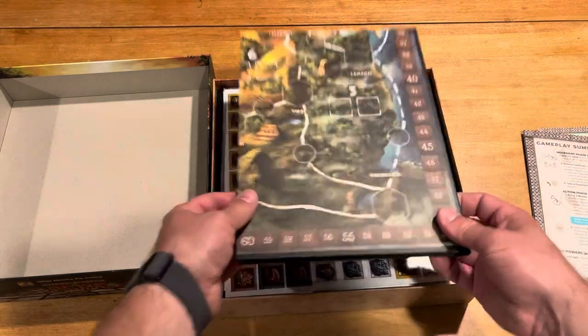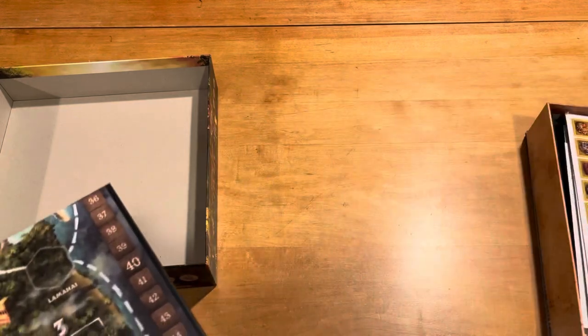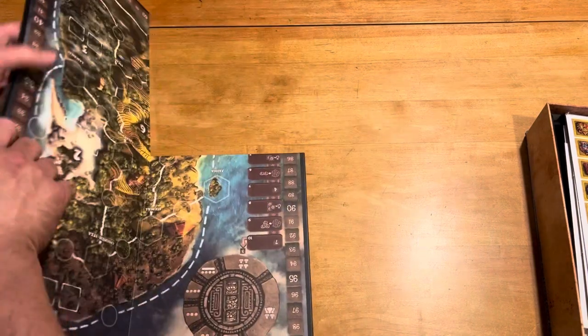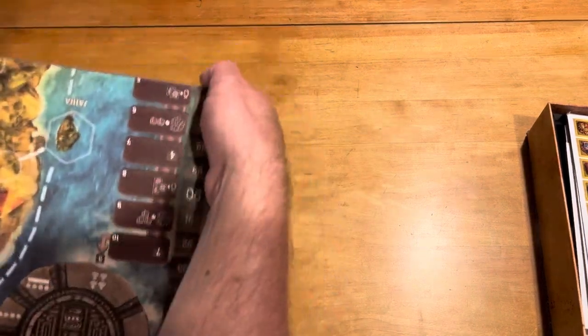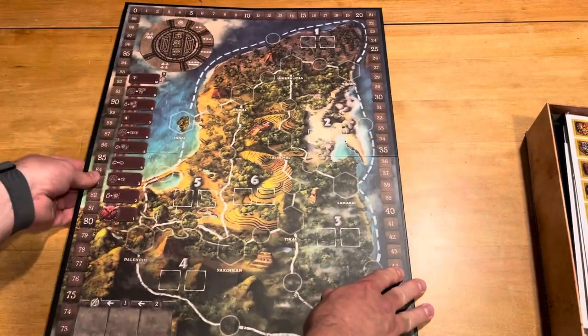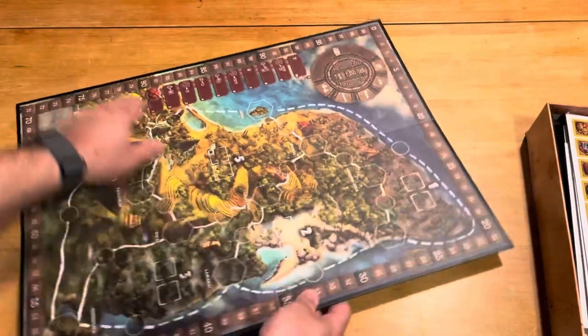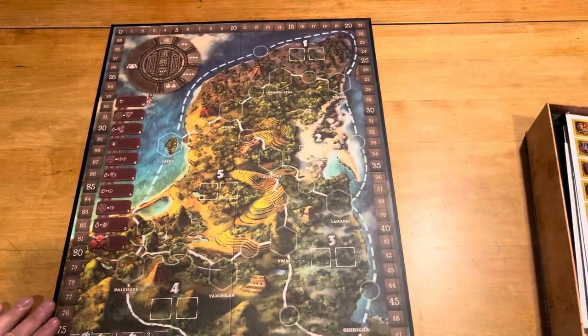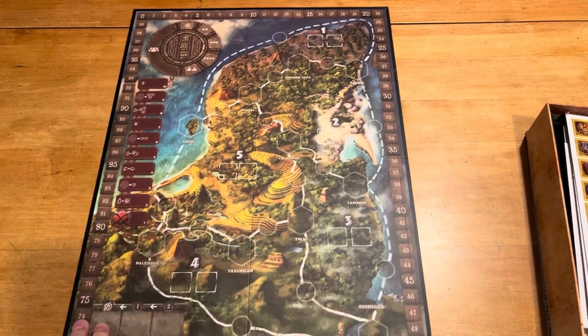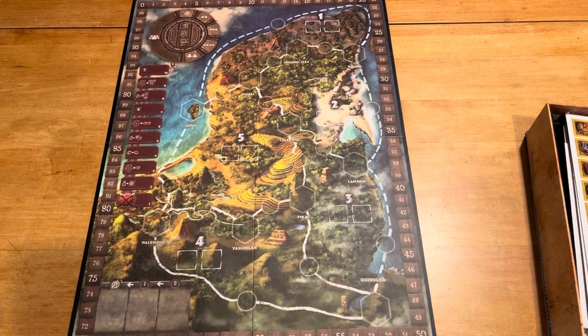Now let's take a look at this nice looking board. We have a two-sided board. This looks like the three and four player side over here. And my guess is this is the two and three player side over here, so my guess is this maybe tightens things up a little bit. I'm sure you probably play on this side with the solo mode, but it's definitely an interesting, good looking board.